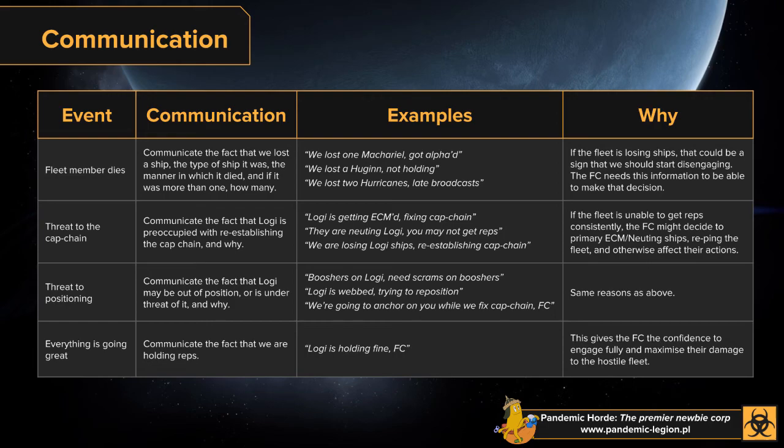The other communication types involve threats to the cap chain and positioning. Anytime logi is ECM'd, neutered, or dying — and you're too busy re-establishing the cap chain to apply full reps — let the FC know. That might mean they want to pull range, disengage, or ping out. Without knowing logi is preoccupied with the cap chain or repositioning after a boosh, they can't make those decisions.